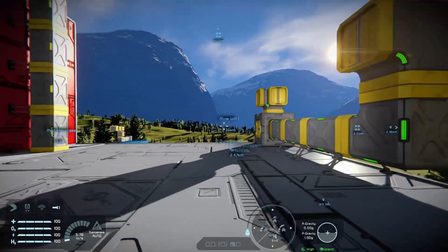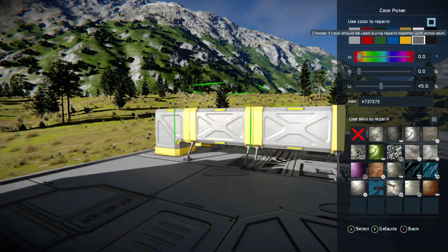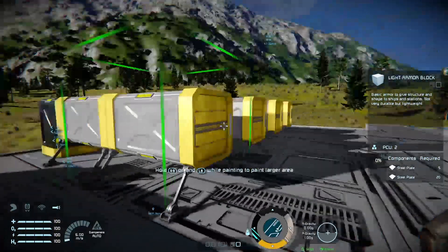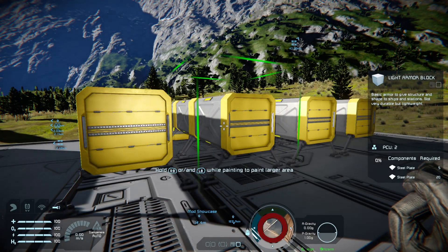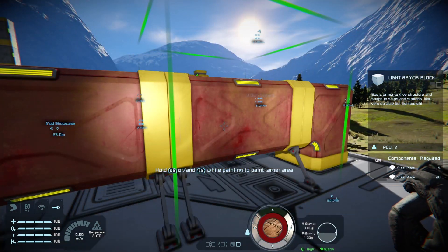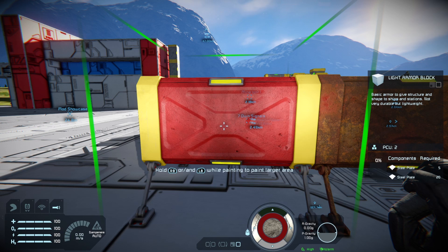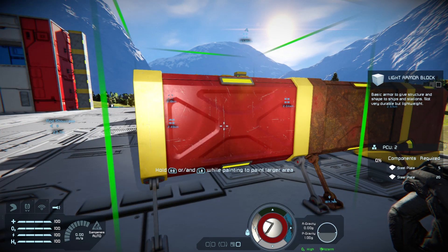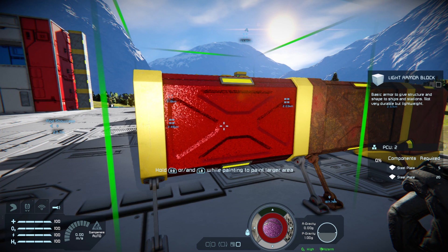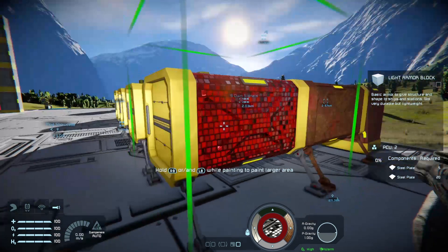Allright has also changed the LOD model, so when you're building in survival it will actually craft up like it should — you'll see the actual layers change. And of course it is texturable with any of the Space Engineers paints and textures from the various packs. If you're not sure what those packs do, I have a complete DLC showcase that shows all of the packs in action.